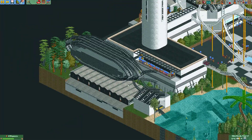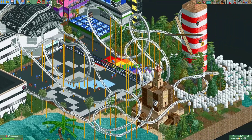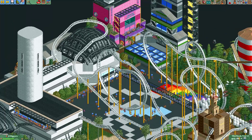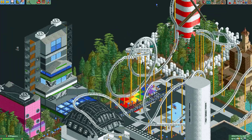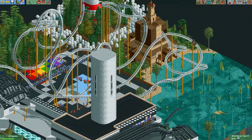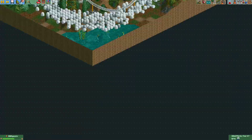The coaster at least is pretty cool — it comes out of this building, has a big launch section, and travels through some nice inversions. I also like the interaction with these buildings as it passes through. The roof of this building looks quite nice. It also has a vertical lift hill where it pops out of this windmill — that's pretty nice. The layout of the coaster is not too bad, but the square island and some of the buildings are a little bit questionable. Still, I think it's a good effort.